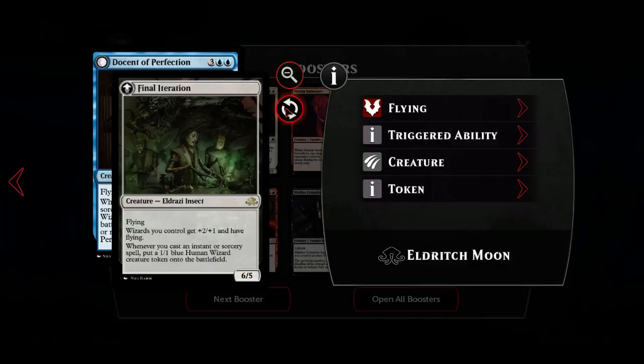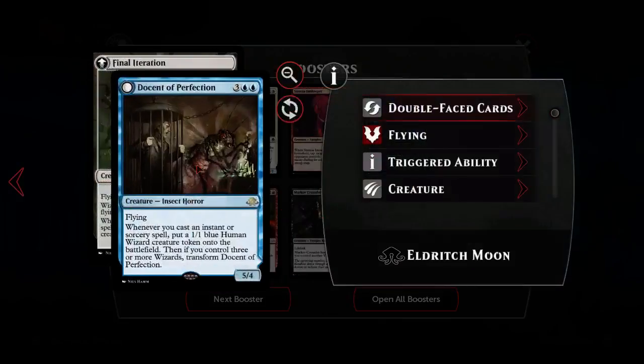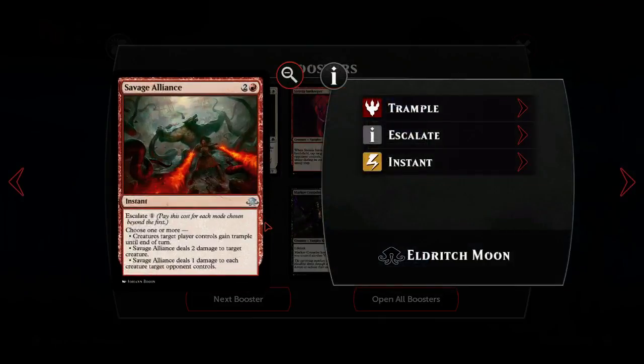Markov Crusader - looks okay, but just not good enough unfortunately. Savage Alliance is probably good enough - it's two and a red for an instant with escalate generic mana. You choose one or more: target creatures gain trample, Savage Alliance deals two damage to target creatures for direct removal, or Savage Alliance deals one damage to each creature target opponent controls - and that is a powerful effect just in and of itself. That's an overloaded Electrickery, which is a two-mana spell, and the fact that it's one-sided is quite powerful.